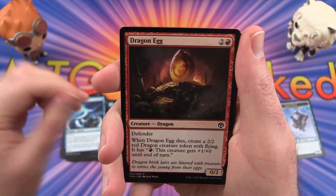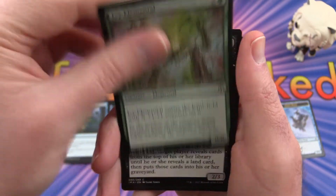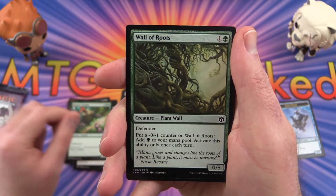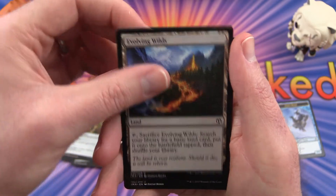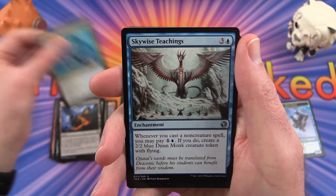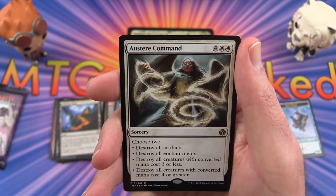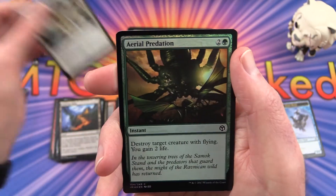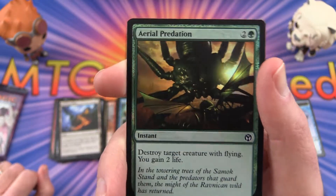Jace's Phantasm, Dragon Egg, Emerge Unscathed, Amass the Components, Ivy Elemental, Balustrade Spy, Greater Basilisk, Wall of Roots, Darksteel Axe, Evolving Wilds, and uncommon is Azorius Charm, Skywise Teachings, Aetherize, and Austere Command is the rare. And an Aerial Predation foil — I like the foiling on the wings there, that's pretty cool.